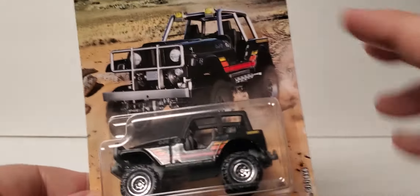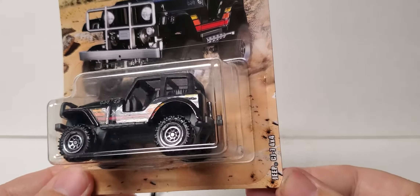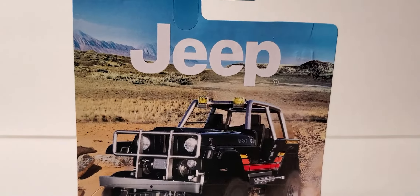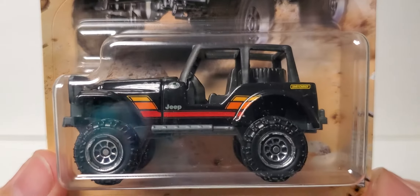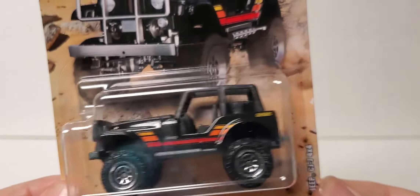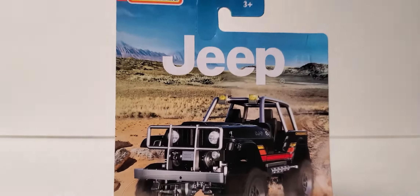The next one — I'll save my favorite two for last. This here is the Jeep CJ7 4x4 with the tail hook in the back. Awesome artwork there, but I like to focus more on the Jeep itself. I will probably crack a set of these once I find another set, but right now I like this card art.